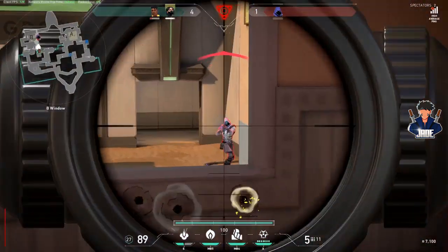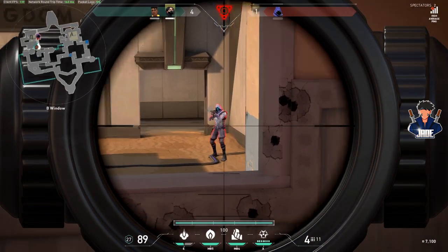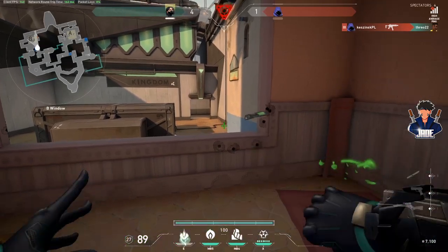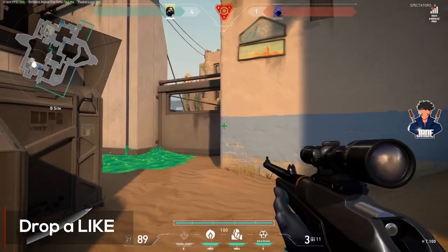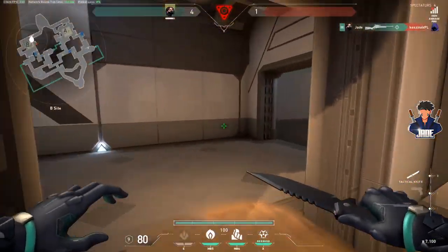So let's begin. Reyna is a vampire and the latest addition to Valorant's agent roster. Just like every other agent in this game, she has four abilities: First, Second, Signature, and her Ultimate ability. Each of the abilities are bound to a specific key on your keyboard, which you can change at any point from the in-game settings option.